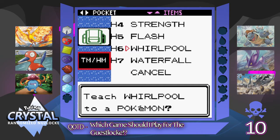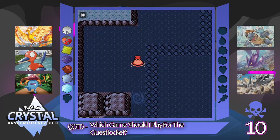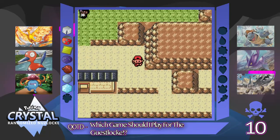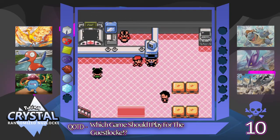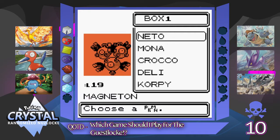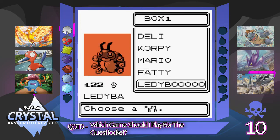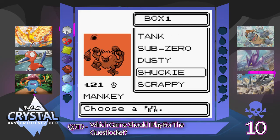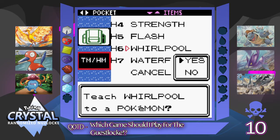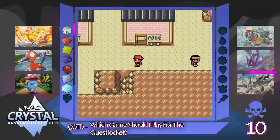Whirlpool — right, who can learn Whirlpool? Just Crush. I don't want to waste Crush's TM slot, so I'm going to go grab the other Blastoise from the PC. This won't be a team change, just purely while we're doing the Dragon's Den stuff — we'll let Gloom sit in the PC. Got to make sure I teach Whirlpool to the right one. Let's get rid of Tail Whip. Just purely for while we're doing the Dragon's Den.